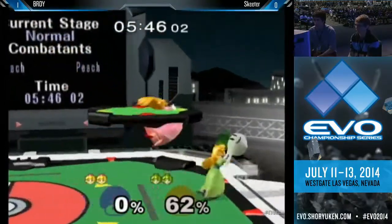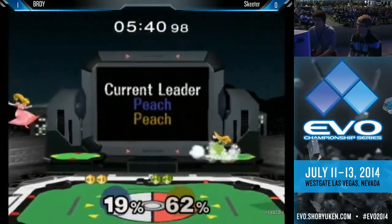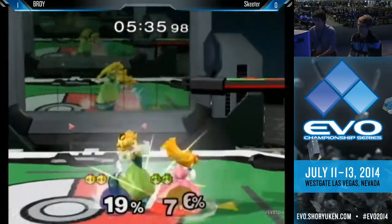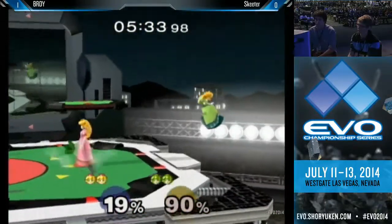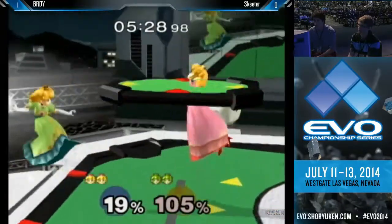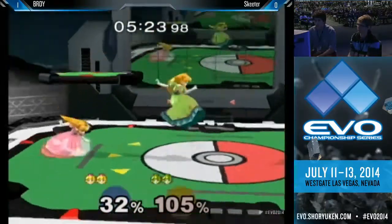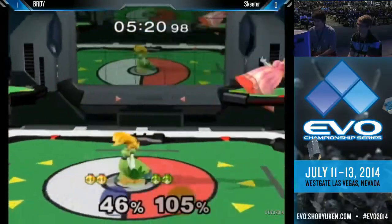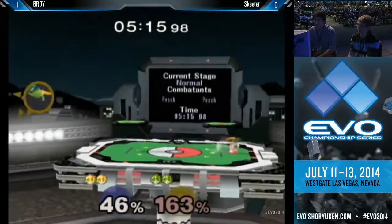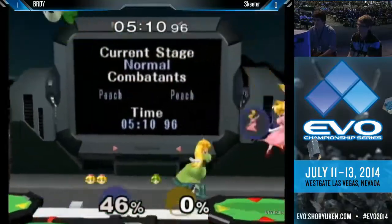Skeeter is showing off some technical prowess with that float canceled nair, and how to shield a power assault. Very nice — and that time opting for the power assault, which a lot of Peach players would probably go for in this matchup, just because if you're dealing with the float canceled aerials, it's a bit safer in terms of how quickly it comes out. Both of them are pretty consistent with nair. And the best thing about those float canceled nairs is when you do them out of shield, you can immediately get back on. Oh my goodness — he must have held down. Don't hold down, Skeeter.